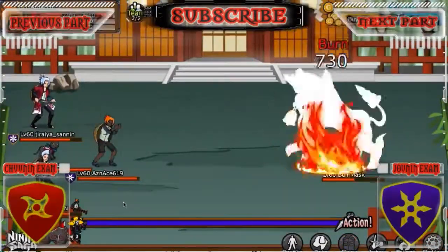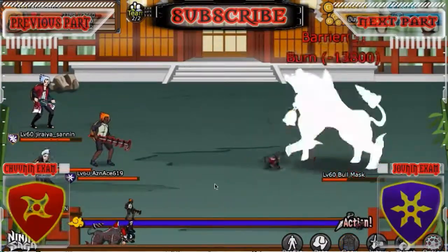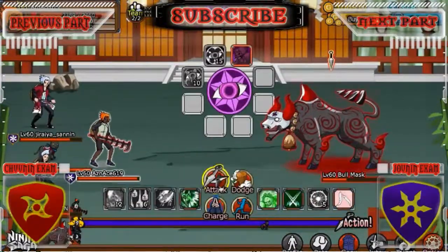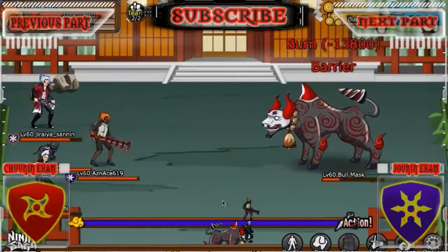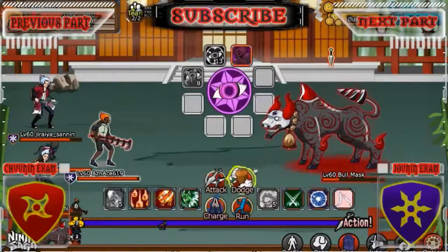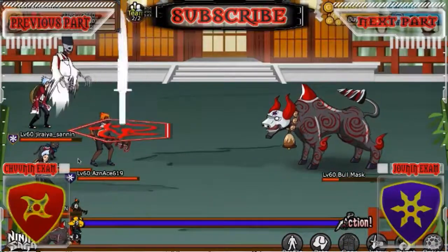This is the freaking bull fighting on Ninja Saga without the little sticks and the horse — you're just a ninja using everything you've got. So you just keep on attacking the bull, stunning him, restricting him. Any type of way to stop him while dealing damage, and burn is the best way to handle it.